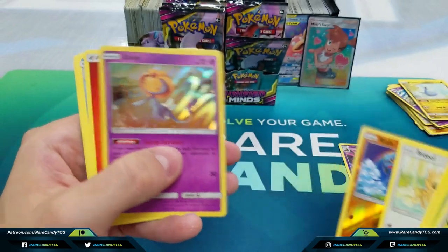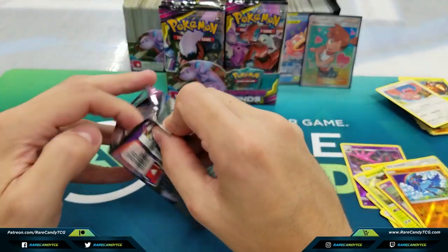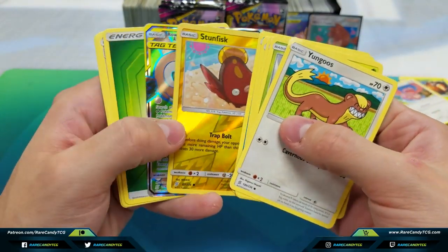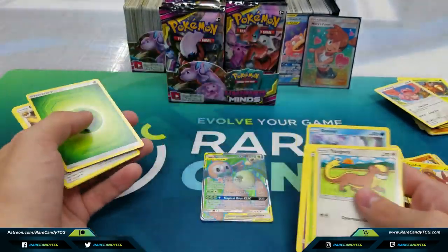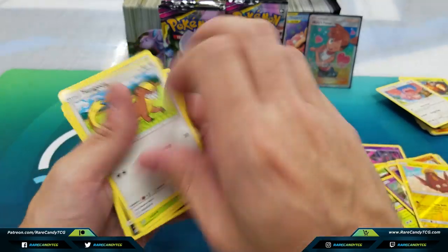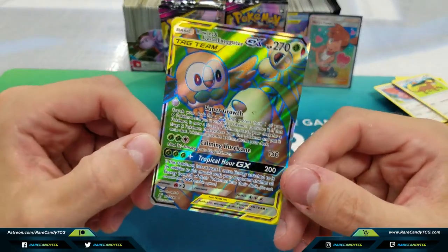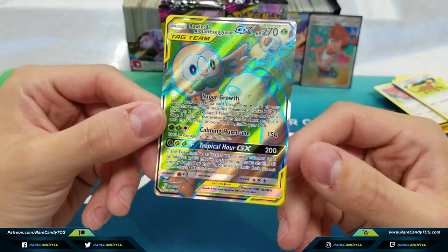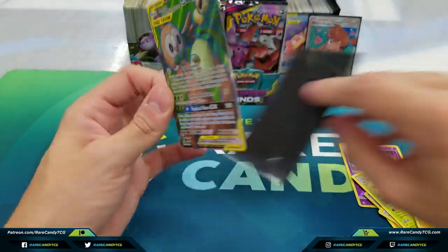We have Riolu and we have a Holo Uxie. We definitely got something here, guys. We have Full Art Rowlet and Alolan Exeggutor GX. So we're definitely getting memed on in this box — we're actually getting good things as far as pull rates and rarity go, but the playability of the pulls is definitely not my favorite. I did specifically say if we're going to pull any of this card, I definitely wanted to — I really like the way this looks, and I do collect these sets outside of the rainbow rares, so I need at least one of these for my set.